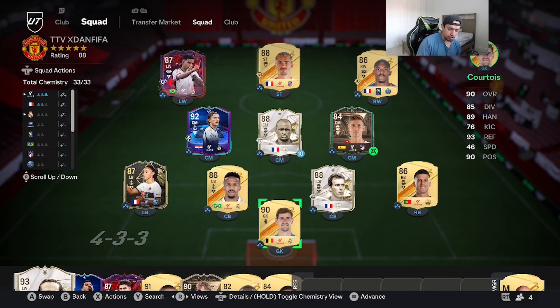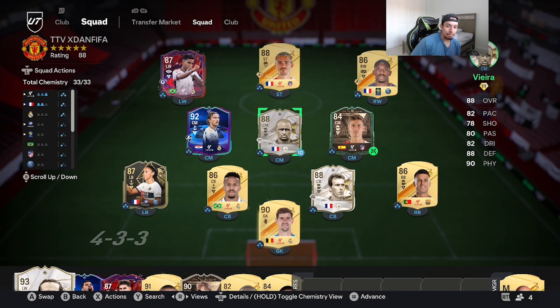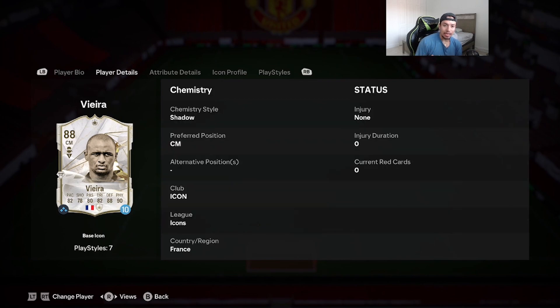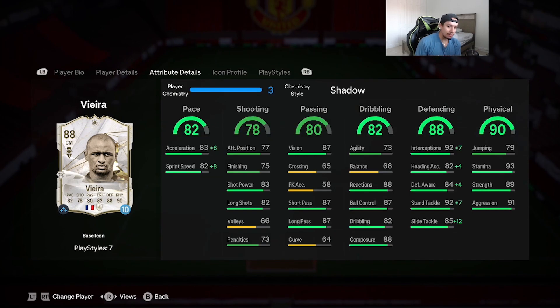Welcome to another video to the channel. Today we're going to go ahead and review a special icon — it's going to be the 88-rated base Patrick Vieira. We're looking at a card: 6'4, medium-high work rates, three-star skill moves and weak foot, acceleration type mostly lengthy, 82 pace, 78 shooting, 80 passing.